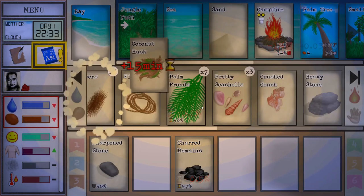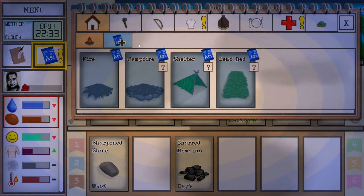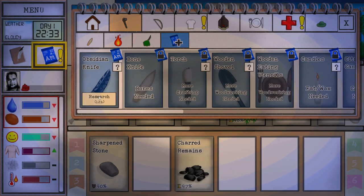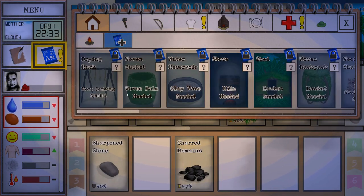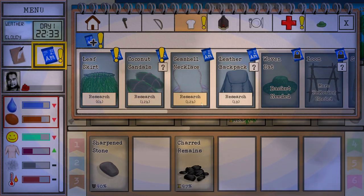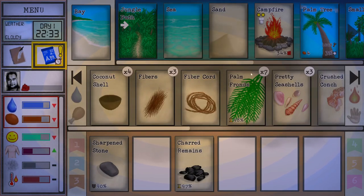We can process some stuff while we wait. We've got the fiber here. Let's look at some of these blueprints - I think we might have needed to research something. Let's check our shelters. It says more cooking needed before we can research those things. Here we go - a leather backpack. Yeah, maybe that's a bit above our heads right now because I don't even know where to get the leather. But let's do it - takes a day. We don't have to worry about research now for a little while.